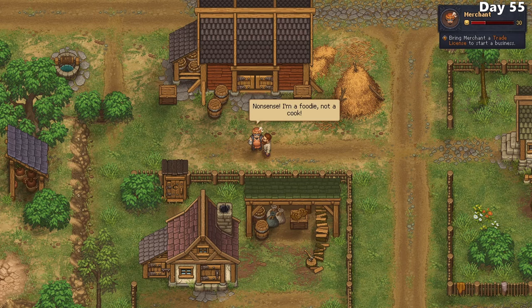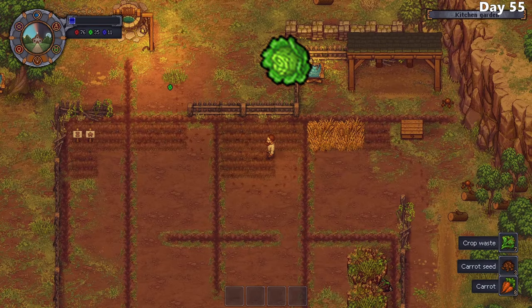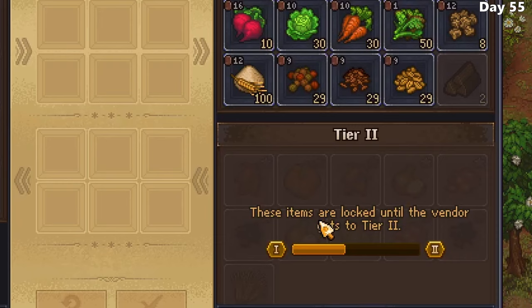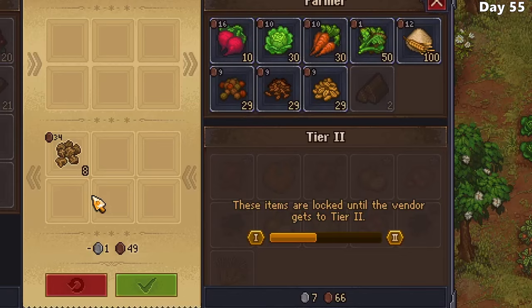In order to accomplish this, I'll need to gather gold star vegetables, and what I currently have isn't going to cut it. Wheat, carrots, beets, and cabbage do not have a quality ranking, so I need to gather gold star onions, pumpkins, or lentils. Of course, no one sells these gold seeds naturally, and in order to even get the bronze or silver tier of these seeds, I need to unlock higher tier items from the farmer. This requires purchasing a lot of items from him, which I don't really have the money to do.